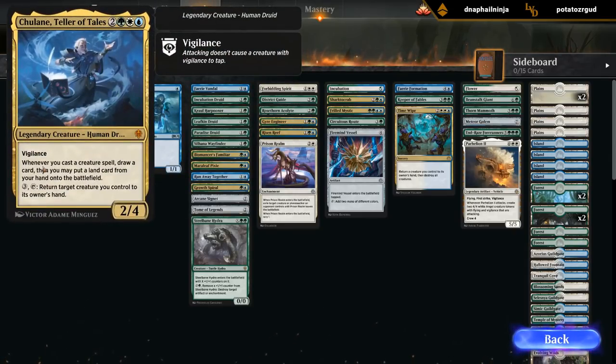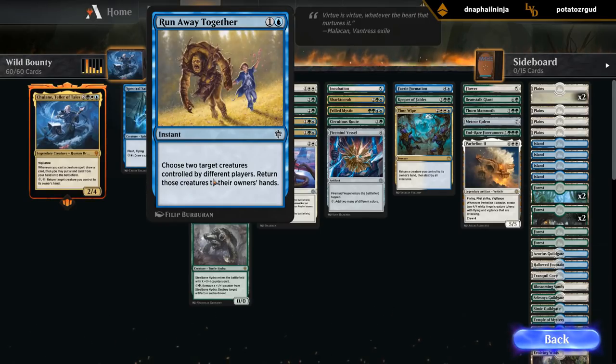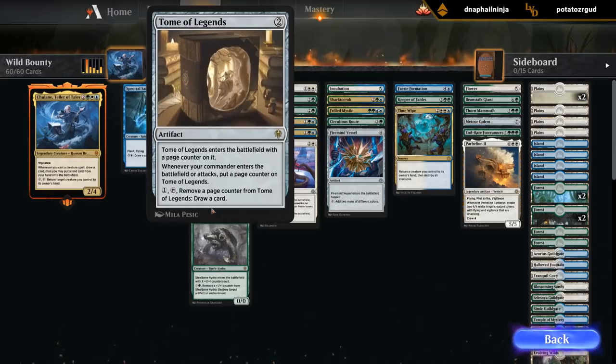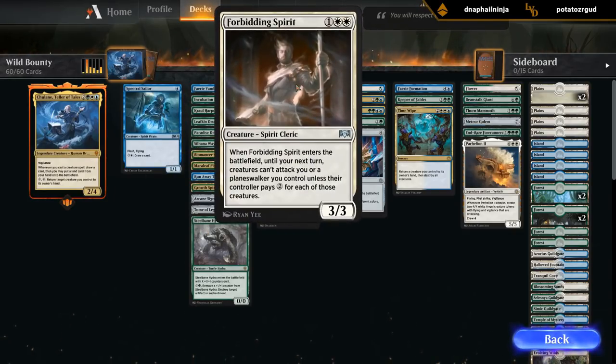Biomancer Familiar can reduce the cost of Chulane's activated ability among other things. Oh Pixie — this is a pretty exciting card: 2 mana 2/2 flyer that's also a mana creature, so it's just a fine beatdown creature by itself but it also functions as a mana dork. This is a pretty exciting new card that might see some constructed play. Runaway is a weird bounce spell. Grow Spiral for more ramp. Tomb of Legends to draw some cards. We've got Steelbane Hydra: double green, adds +1/+1 counters, and we can destroy an artifact or enchantment by removing a counter for 3 mana — so a decent mana sink.